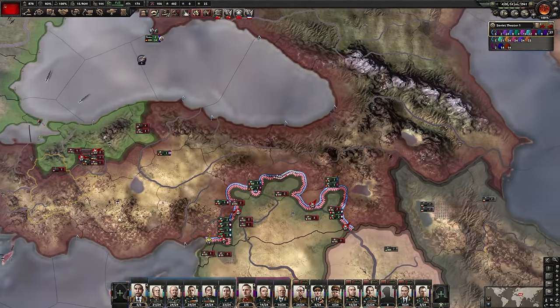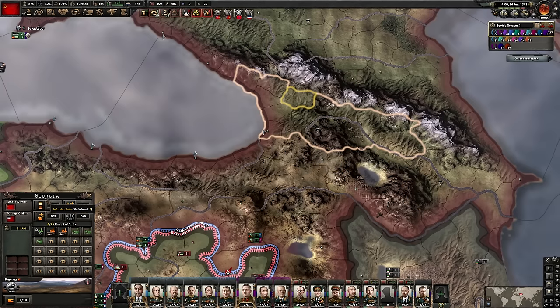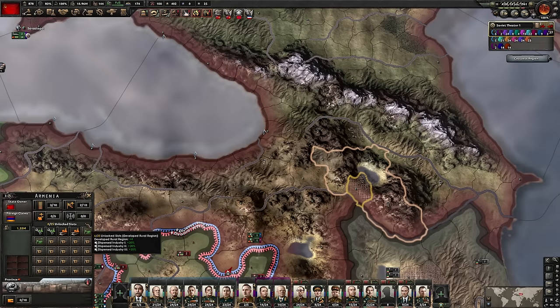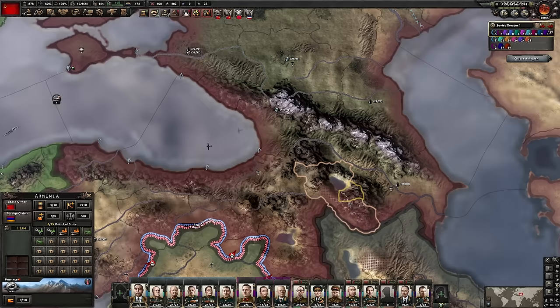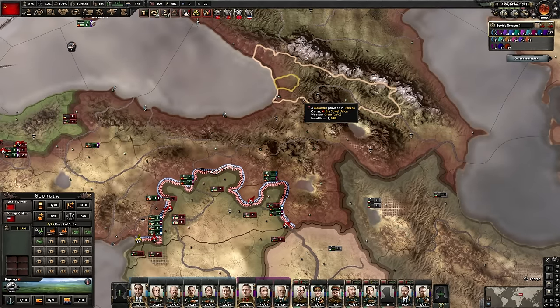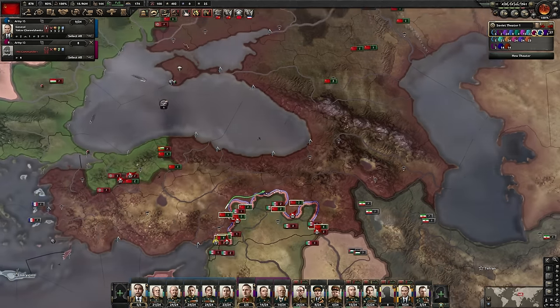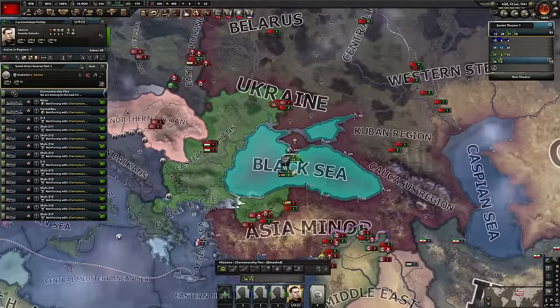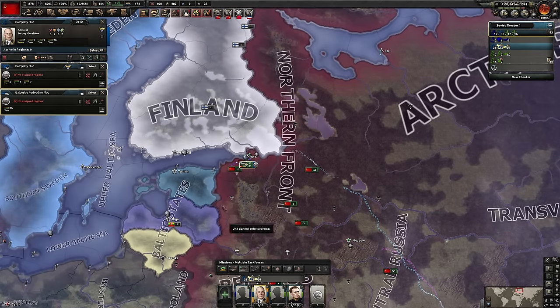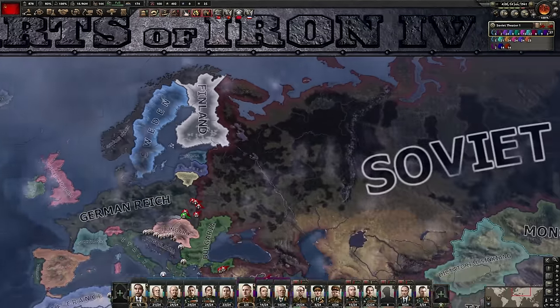Maybe I can withdraw to the Caucasus region — give up all Turkish lands and then release Armenia and Georgia as independent countries. There's only a couple of civilian and military factories there, so I'd be giving up four civilian factories, three military factories, and some resources — but nothing critical. I think I want to close that Caucasus front as quickly as possible by just releasing those two countries as independent nations. I can always retake them later. I just need to get these guys back to my territory or to the port.